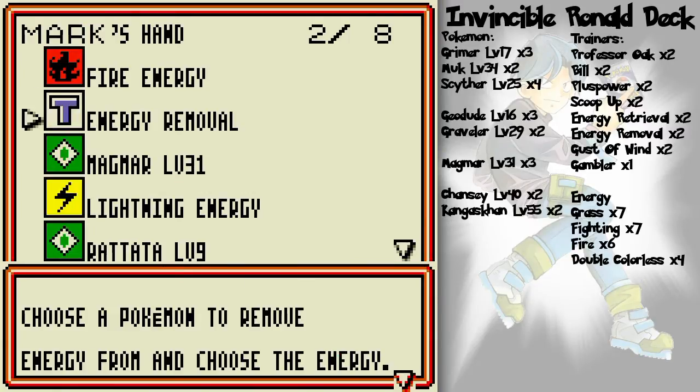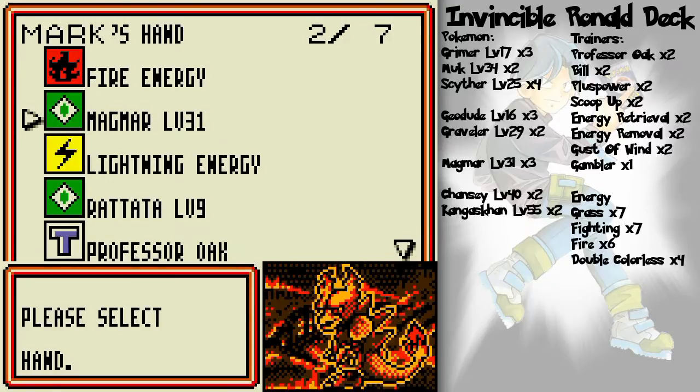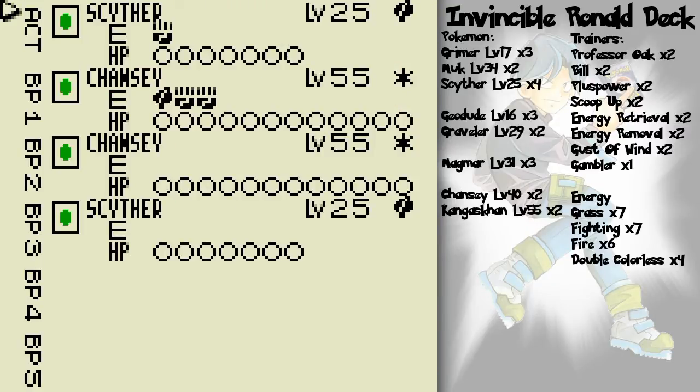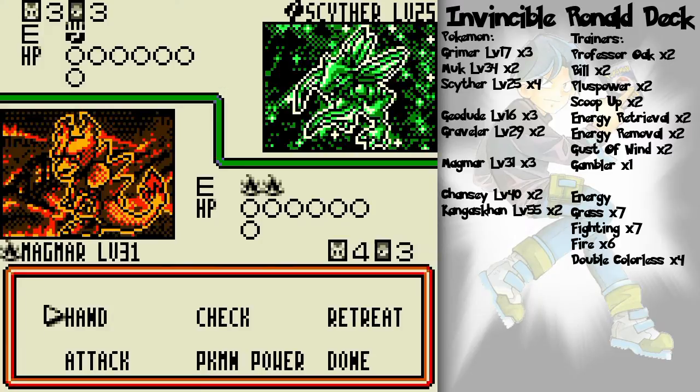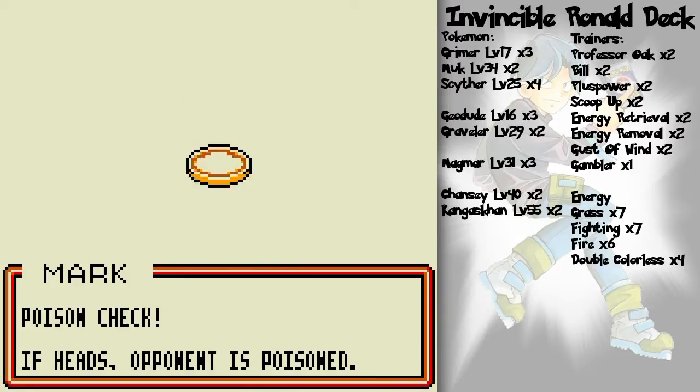Magmar is probably gonna take 30 on the next turn, but if he doesn't get another Double Colorless I might be okay. He's got just grass and colorless Pokémon, so maybe what I should do is get another Magmar ready here for the future and hope for poison. I'm gonna do 40 damage this turn anyway.